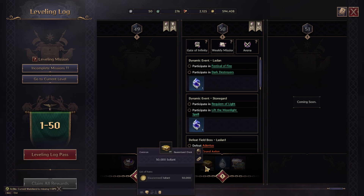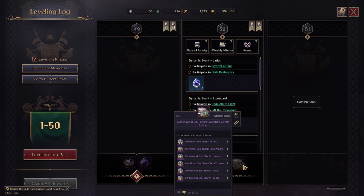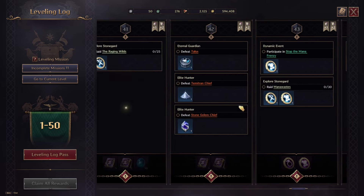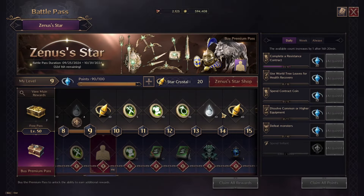The final reward at level 50 is 1 million solant, 20 chests worth 50,000 solant each, and weapon mastery points — which directly increase your weapon mastery. This is amazing. The Leveling Pass is definitely worth it.